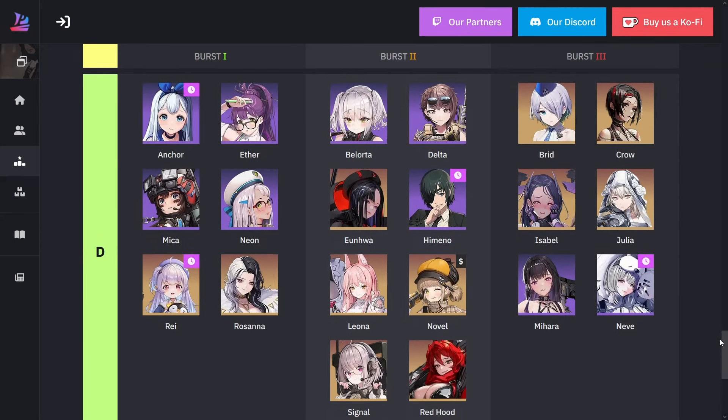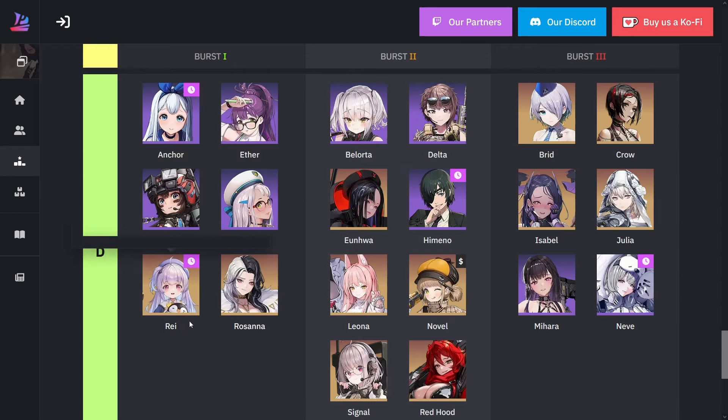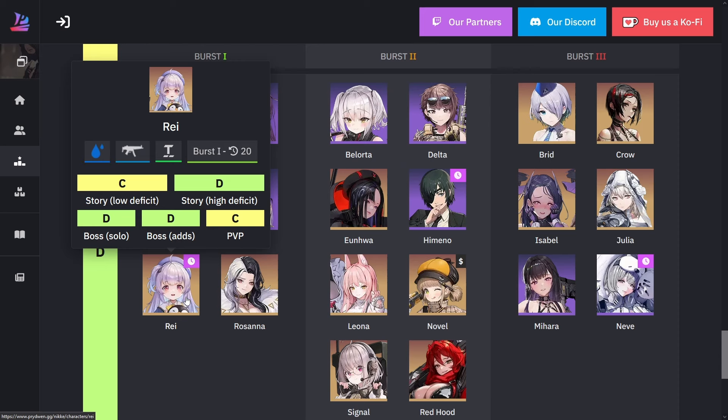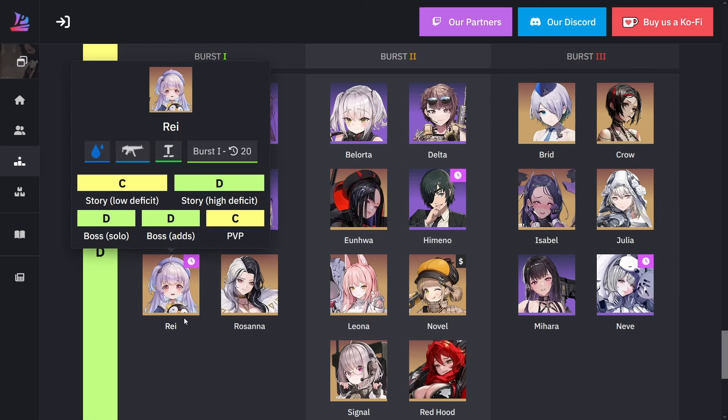Now rounding out D rank: Anchor, Aether, Mika, Neon, Rhi, and Rosanna. Rhi and Rosanna are the only SSRs in D for burst one. Rhi was given for free during the very first half anniversary and also for the one-and-a-half anniversary if you chose to pick her.